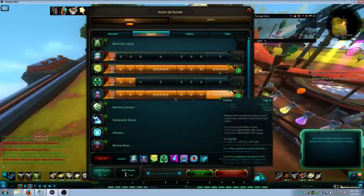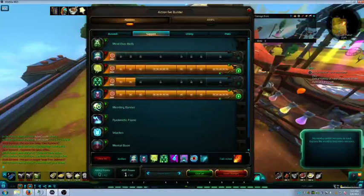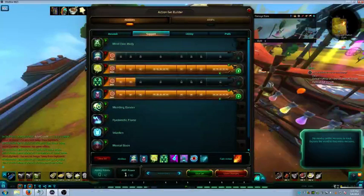One thing I didn't mention about Soothe is that it also restores health to your four most injured allies in the line telegraph, so it's another AoE heal. The next ability on my bar is Phantasmal Armor. I still can't find a reason not to use it - I wish I had enough ability points to tier it up higher. I mostly use it as an 'oh crap' spell when I'm behind on heals on the tank: throw it on him, heal someone else, then catch up.